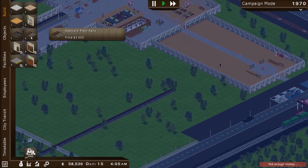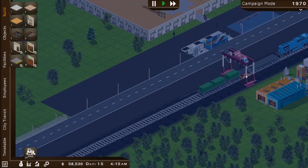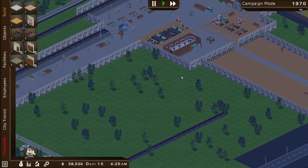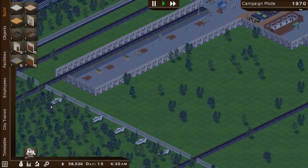So we can extend this area now down this direction. Apparently we don't have enough money again — for what, though? How much is each section? $3,000? What do I not have money for? We've got $58,000 in the bank — I don't think money's a problem. The game's being crazy.